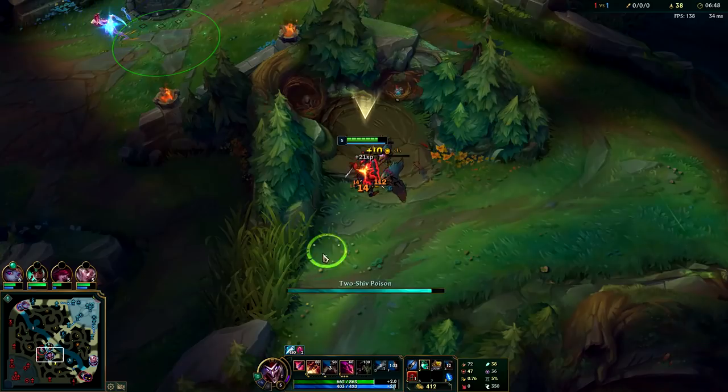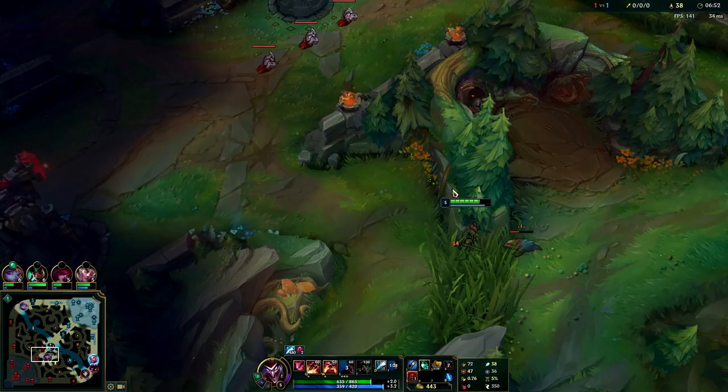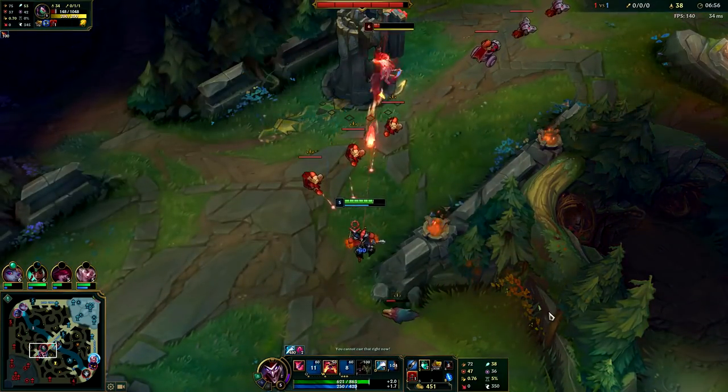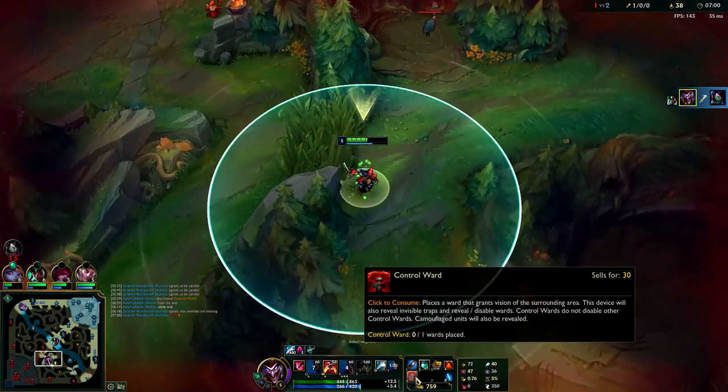It's really important to pay attention to the map on Shaco jungle in particular. Whenever an enemy gets low, it's a really easy opportunity — even if they are underneath their own turret, they're not safe. Just Q over the wall, throw out your E. You can even use your blue smite or ignite for a little extra damage.